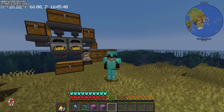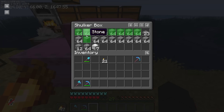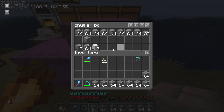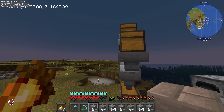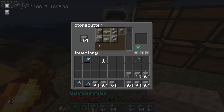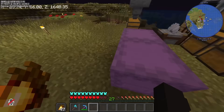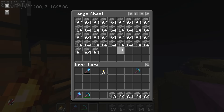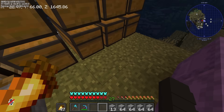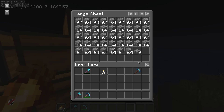Ang mga ibang gamit na kailangan natin is tulad ng mga sandstone slabs, sandstone stairs, mga stone bricks, and stone brick slabs, pati na rin glass. Dito yung mga extra kong stone bricks - pero kulang pa, isang double chest lang pala ang kailangan natin. Gawin natin tong stone into stone bricks using the stone cutter. Kailangan ko ng 38 stacks of stone bricks - ito na po ay 39 stacks. Tapos na yung stone bricks materials natin.